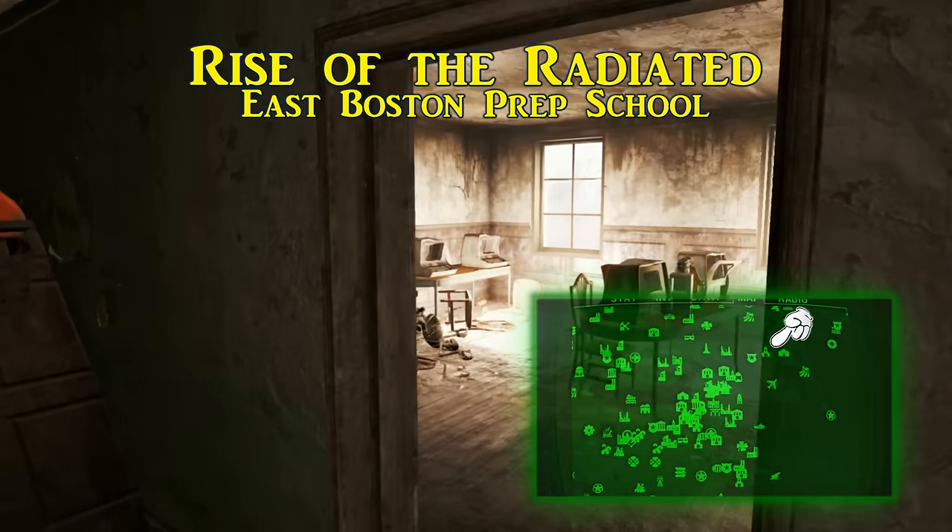The Federal Ration Stockpile is where we will find the next manual, Face Paint Fundamentals. The Federal Ration Stockpile has two entrances — the stockpile itself and the Lonely Chapel — both just south of the Sunshine Tidings Co-op. You can find your way in from either direction; what you are looking for is an underground utility passage with the leader of the area and some living quarters. In here on a small table by a lantern will be the Face Paint Fundamentals.